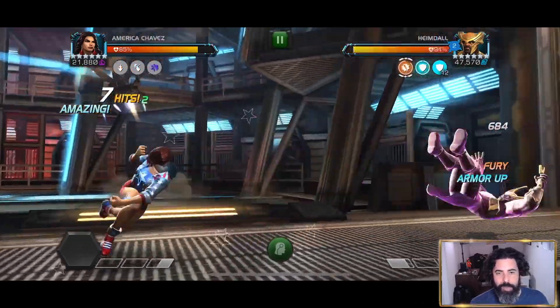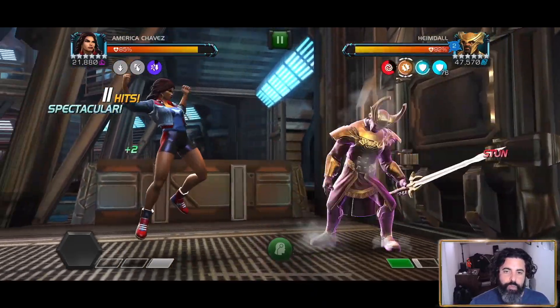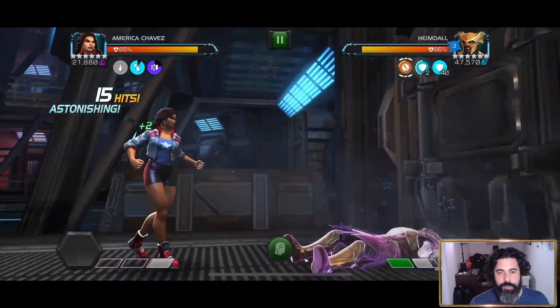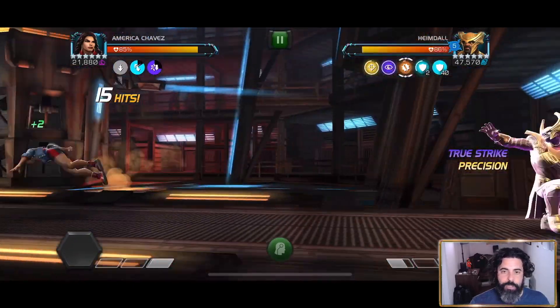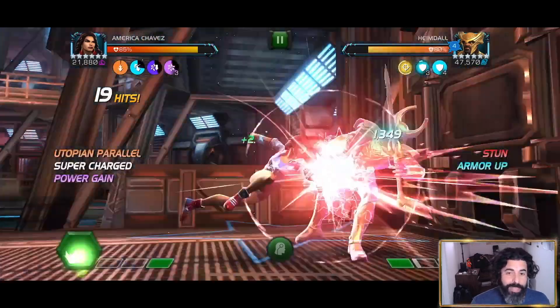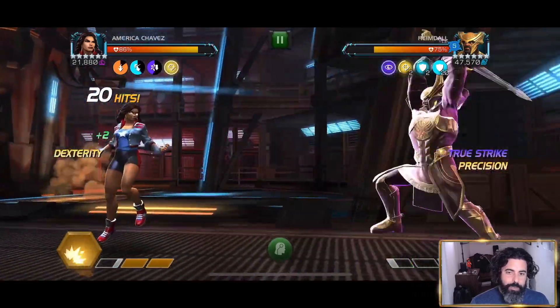Keep an eye on the damage the heavy is doing now versus once we've started triggering all of our dimensions. We have two triggered. Heimdall has three buffs at the moment — four, five. And now look, now we're hitting for 8,000 and 4,000. A huge, massive difference from when we started this fight.